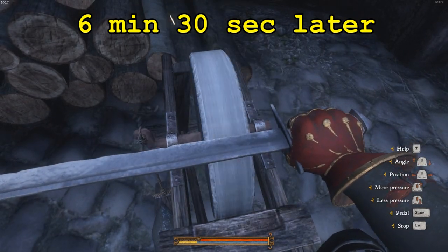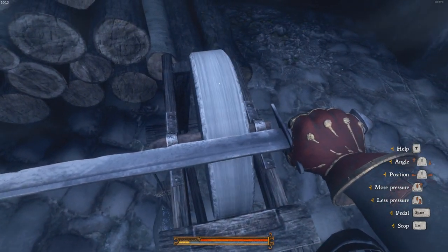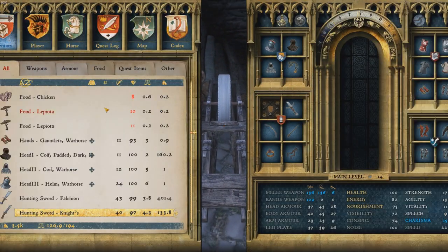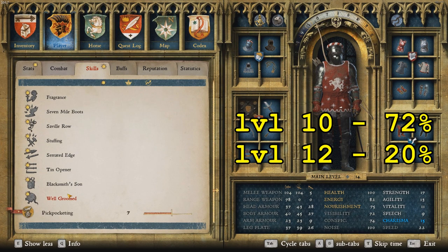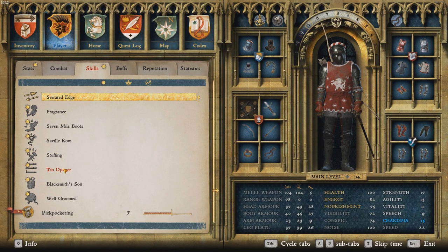Six and a half minutes later — I went out of position a few times and checked on the blade, but this should be enough. About 6 and a half minutes later, let's see — we got to level 12! So that was pretty fast in 6 minutes. Now we can get the perks we want.